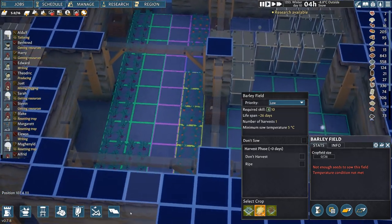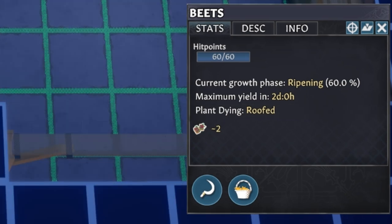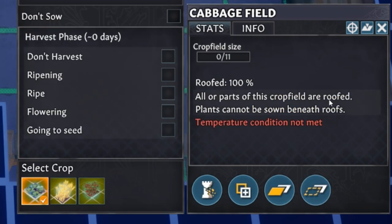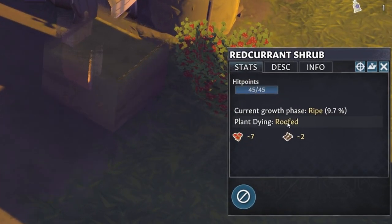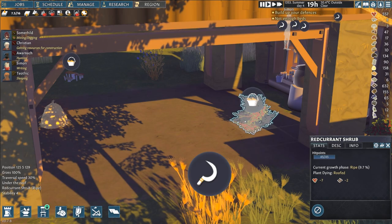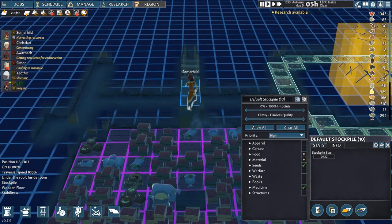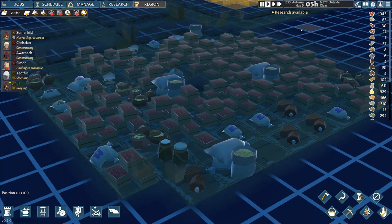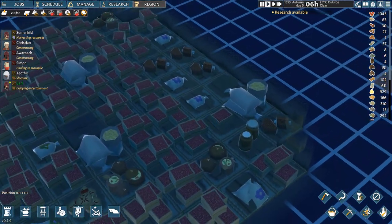Plants will now die if they are under a roof and new crop fields won't be sown there — in other words, plants won't grow without sunlight. Weather events like hailstorm or frost will also damage plants and reduce the amount of harvestable produce. I would honestly advise playing your villages up to the next spring and saving there before you install this third content update, because all these changes at the same time will have a major impact on your settlements.